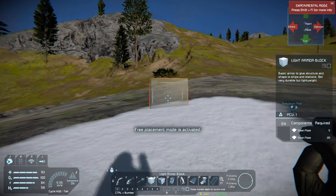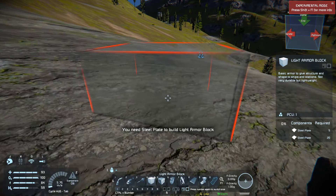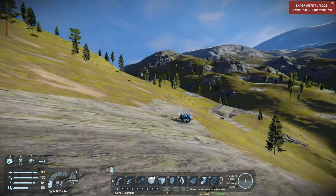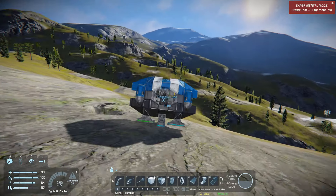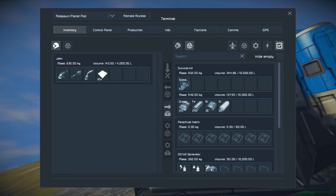You can see the blocks that we can build with, but we cannot place them because we don't have any of the components to place it. So we're just going to run back over here and grab those components real quick — or fly back actually. And that's why I built these.